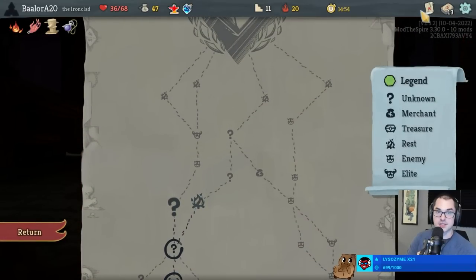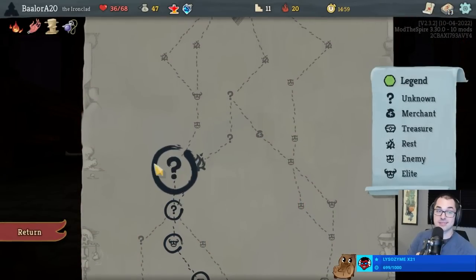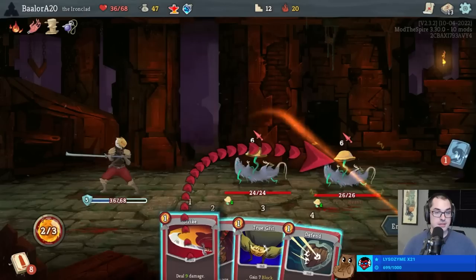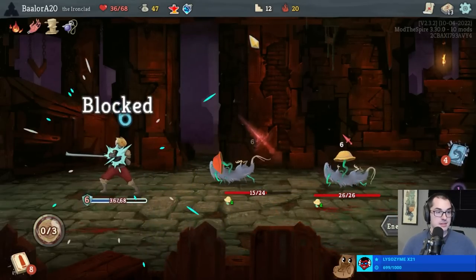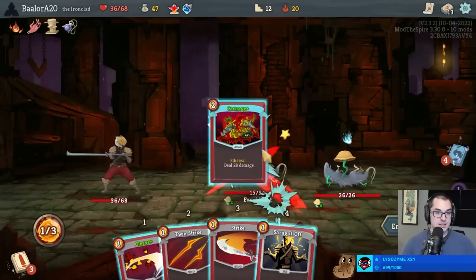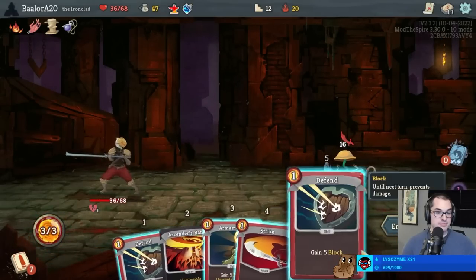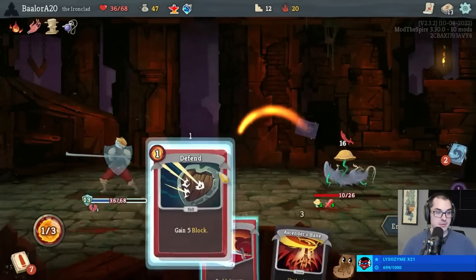I think we definitely go for another relic at this stage - this deck is pretty good. Should be a nice easy fight; I bet we can gain 6 health here. Chunk and bonk. Actually I could have done that a little better by not playing the Carnage at all. I also could have killed there - that was 12 damage on the Strike - but equally valid ways to get through the fight.